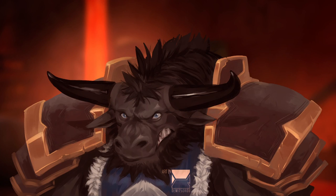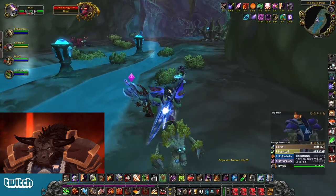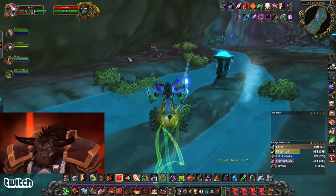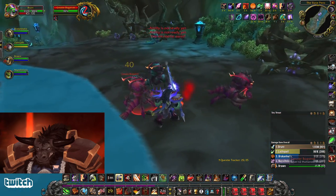Howdy y'all, my name is Brunt Half-a-Ton Mistrunner of the Mistrunner Tribe. Today I wanted to take y'all through the Slave Pens. The Slave Pens is the first of the dungeons in Zangarmarsh and definitely the easiest of them. Mobs are around level 62. I'm gonna take it pull by pull, talk about what they do, and how you can have the best run possible.